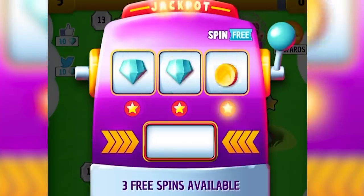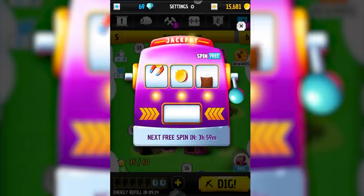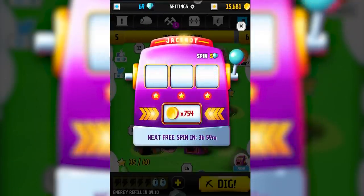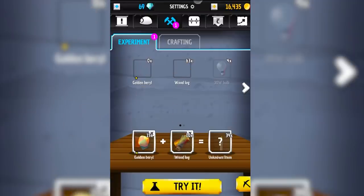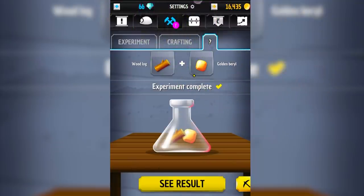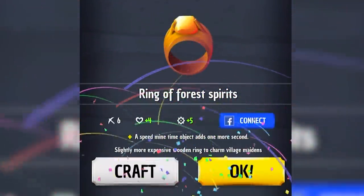A slot machine. This is gonna be trouble — it's gonna give us a free one to get us addicted. There's eight diamonds. Give me more spins please. Second spin — more free diamonds. I feel like it should have teased us more for something better because while we won there wasn't anything exciting enough for me to care. Where do we get a golden barrel from? We must have found that in the level. So that plus wood is going to make something. We made a ring of forest spirits.